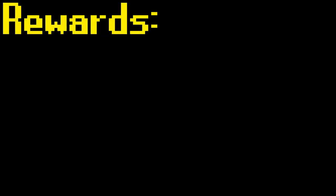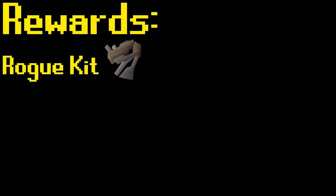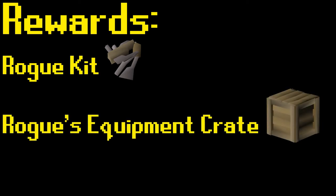Rewards for the Rogue's Den minigame include a Rogue Kit, which upon use can be turned into various tools, and a Rogue's Equipment Crate, which can be opened to obtain any one of the five total pieces of the Rogue Equipment Set.